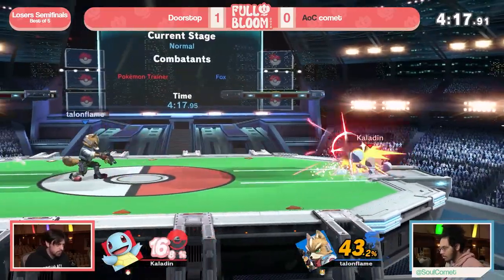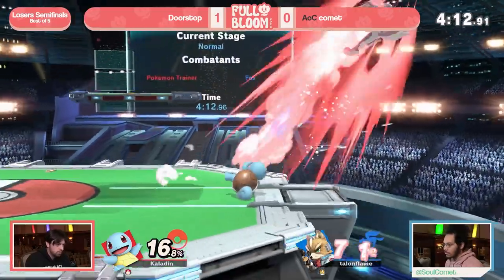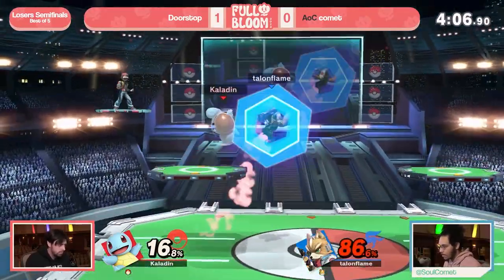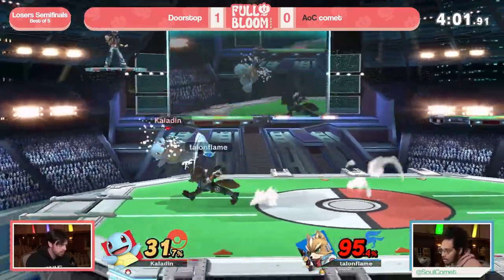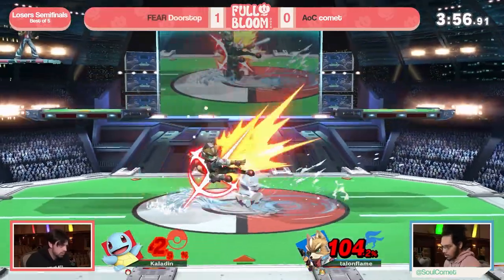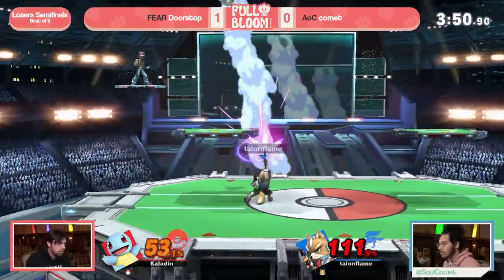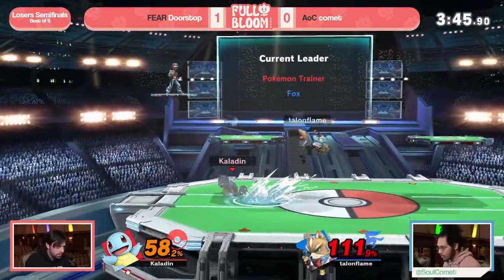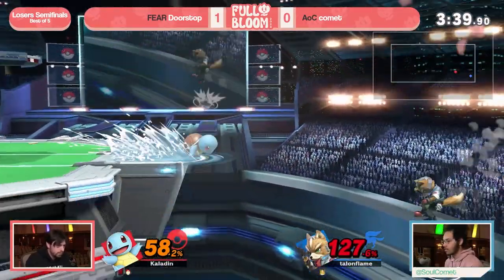Just barely hitting with that — it seemed like the tip of his shoe. Stocks tied up now. Using that fair is going to be a great tool, and just disengaging with lasers for extra splash damage seems to be working. Just barely avoiding that Squirtle edgeguard — that could have been disastrous. Doorstop once again finding the lead with a big up smash call-out. Comet getting a small punish but at 104% he has to be extremely careful due to that up tilt to up air confirm.